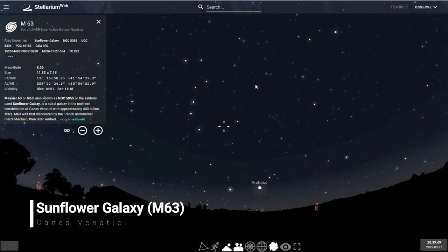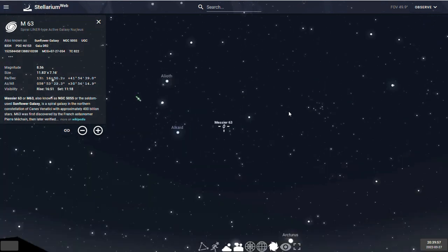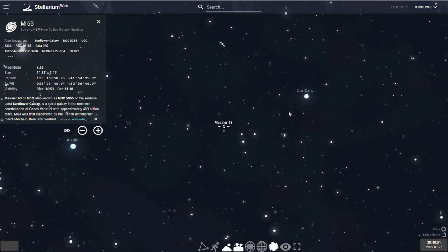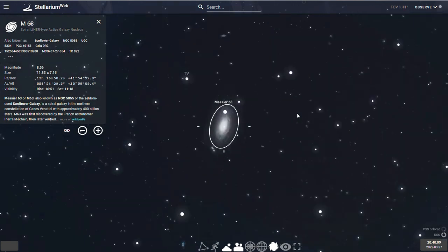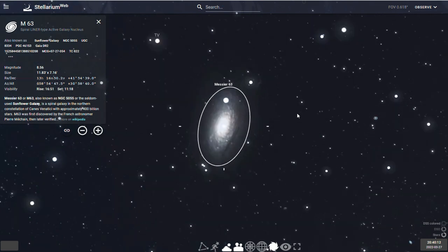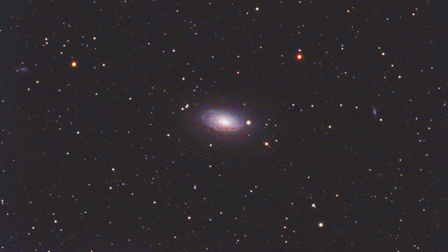Next on the list is Messier 63, or the Sunflower Galaxy. Also located in Canes Venatici, the Sunflower Galaxy is classified as a flocculent galaxy, meaning that there's a lack of large-scale continuous spiral structure in visible light. If you have a camera with a wide enough field of view, you could also potentially grab its companion galaxy, UGC 8313. Here's my first attempt at imaging the Sunflower Galaxy last year. I think it showed up a bit small in the field of view, so this year my plan is to use a telescope with more focal length to get up close and pull out more details.